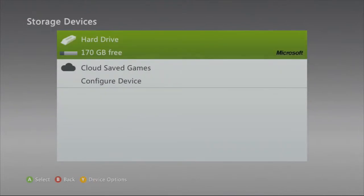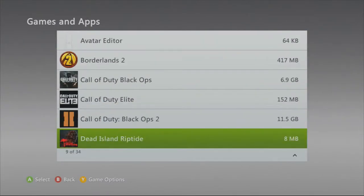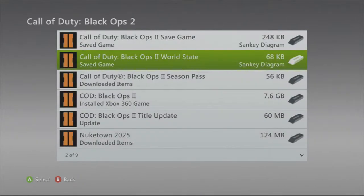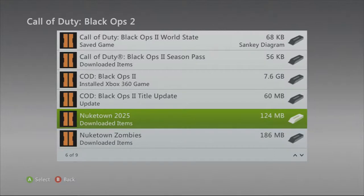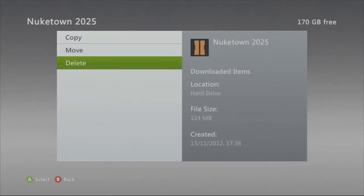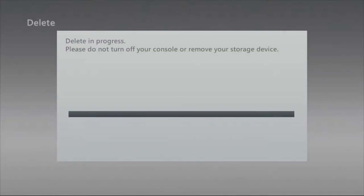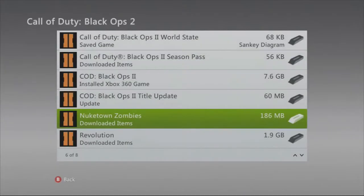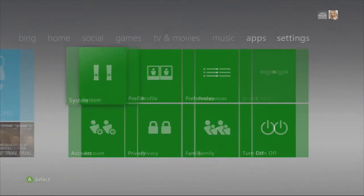All you want to do on Xbox is go down to Storage, go down to where you save all your Black Ops 2 stuff, and delete Nuketown 2025. You can easily re-download this back, but make sure it's Nuketown online and not Nuketown Zombies. Many people delete Nuketown Zombies and say this glitch doesn't work, so just make sure it's Nuketown 2025.